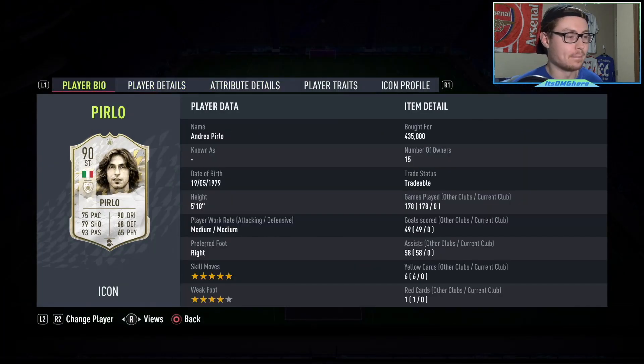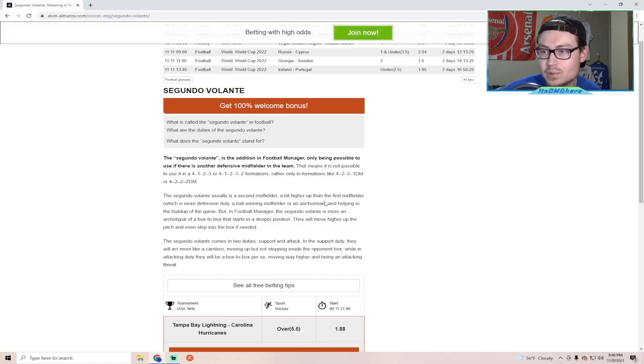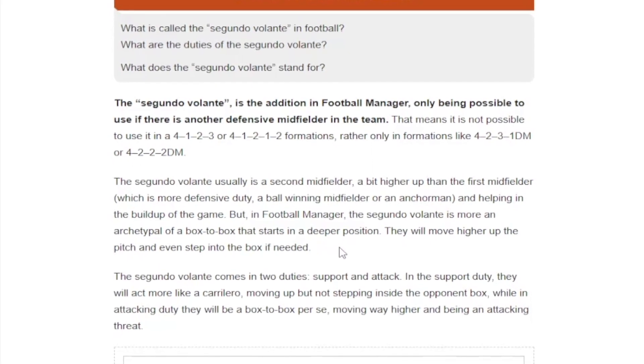All right, you heard my roommate — we are going to be reviewing the 90-rated Pirlo, just because I don't really know what else to do. Here is the main man himself, the 90-rated Andrea Pirlo card. We let our roommate pick him, and we also let him choose the position and role. He said to play him in a segundo volante role. Now if any of you uneducated swine don't know what a segundo volante is — it's a bit higher up than a first midfielder, helping in the build-up of the game.